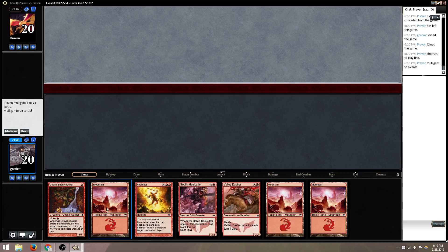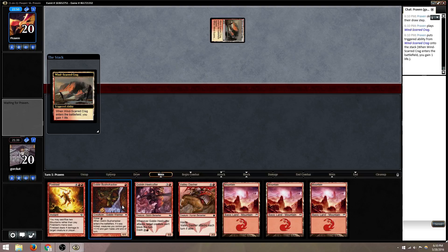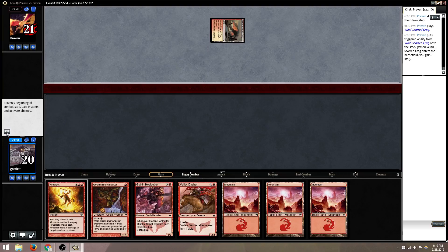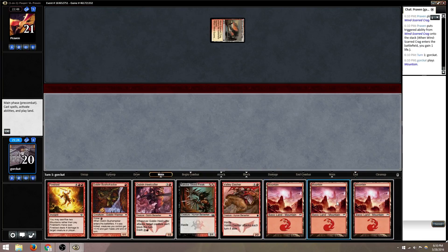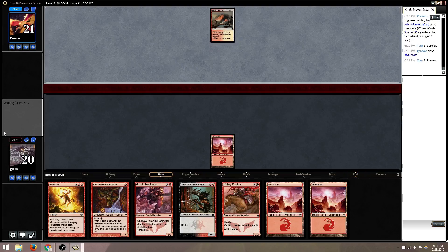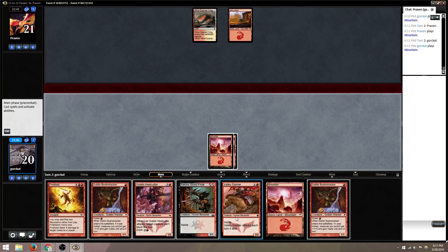So we have turn two Valley Dasher, turn three Heel Cutter — a little bit of a slower hand. But Bushwhacker to pump and run is needed. He's probably running four Sky Guards, four Fiends, four Trail Blazers. If he's heroic, he probably has the Satyr that goes big — gets a plus one counter every time it's targeted. Or he's running a Crusader that creates a token when you target it. Probably 16 creatures, maybe 20, and then a bunch of spells that pump. Looks like he's leaning back and going control-y.